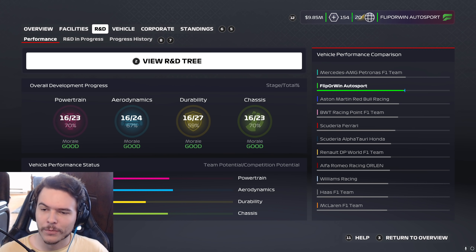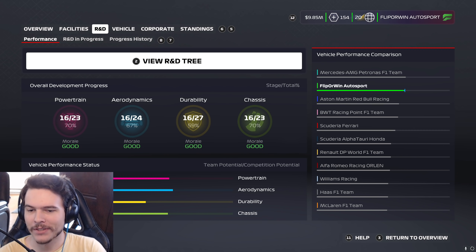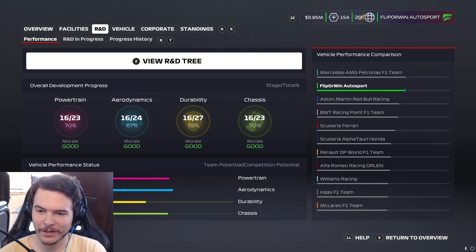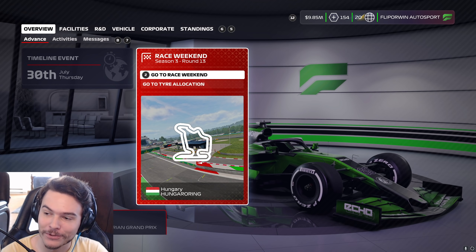Let's take a look at the vehicle performance comparison for the rest of the teams. Nothing has really changed all that much. McLaren's still last, Haas is in there, Williams third, and Alfa Romeo has been kind of bouncing around — they're about fourth to last right now. That brings us to the Hungaroring for the Hungarian Grand Prix. Let's hop into it.